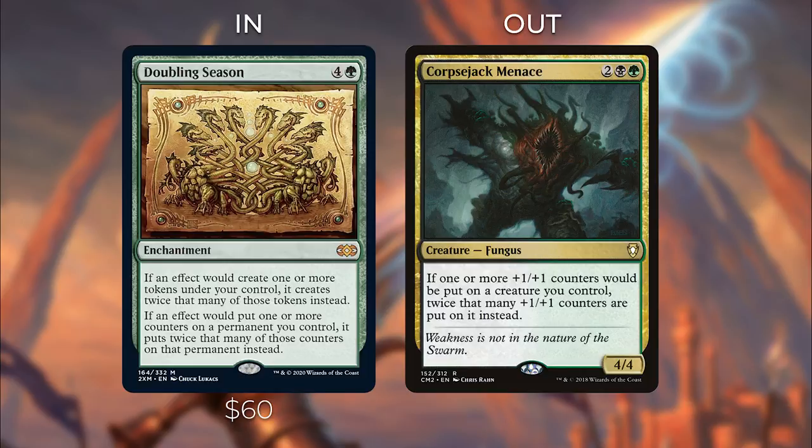Doubling Season is about $60 right now, but it's coming out in Double Masters, so it will probably go down to $30-40. When it was reprinted in Battlebond it went from 60 to about 30-40 bucks, then went back up. So you'll have a window where it will be cheaper and you should definitely buy it if you don't have it — it's extremely powerful in planeswalker decks, +1/+1 counter strategies, and token decks.